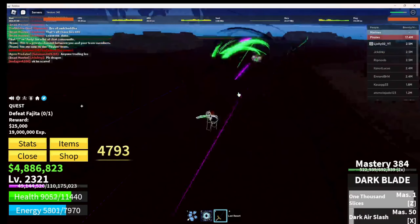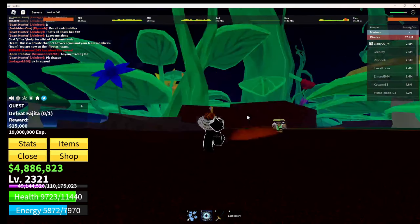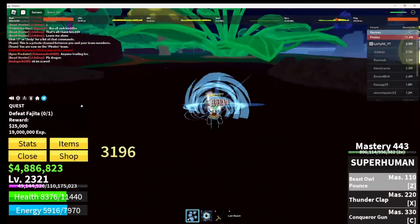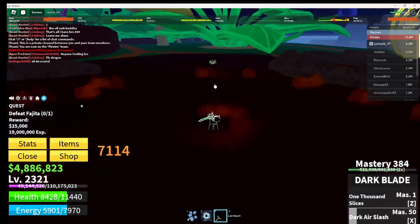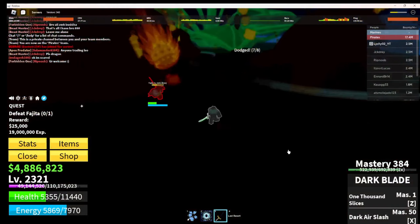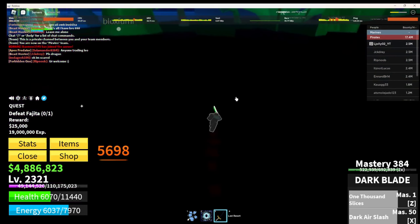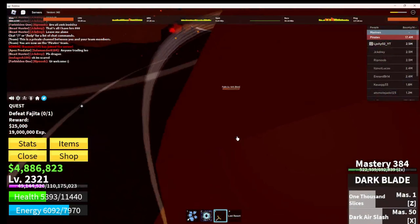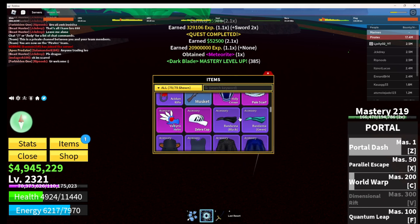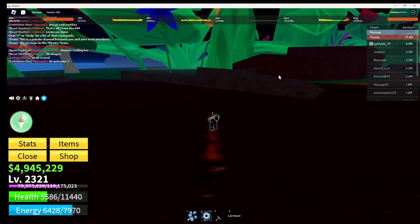Wait, when did I equip my Snow White? Yo, Snow White actually looks sick — I didn't even know I had it equipped! Yo, this kid is about to really kill him. I'll kill you before you even get a touch on him. All right, let's go — 52k! This is a pretty good way but it's pretty rare to find him.